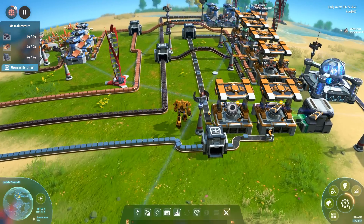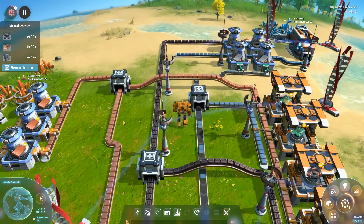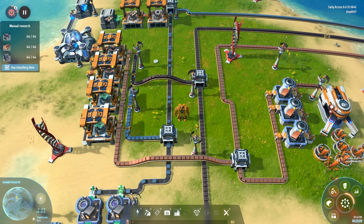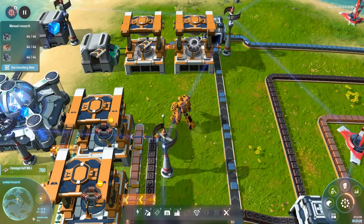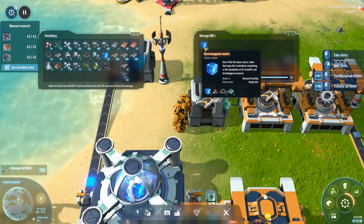Since you've last seen my little construction empire, I have changed it more than a little bit. What I've been doing so far is automating the science packs — they're not actually called science packs, they're called the Electromagnetic Matrix.